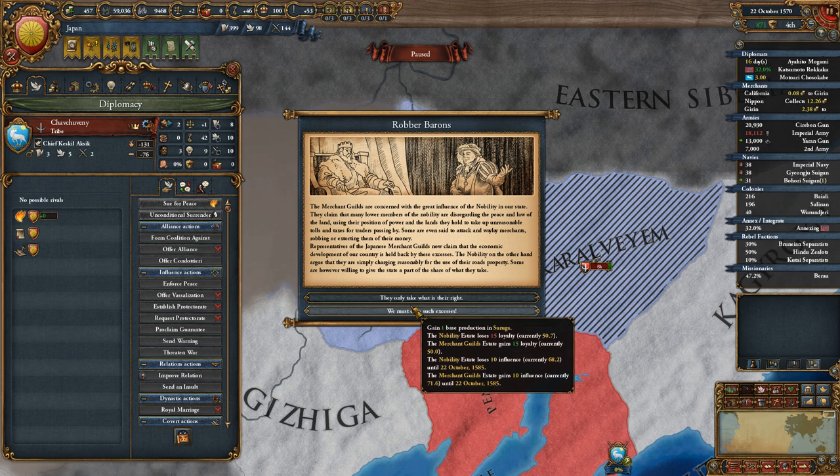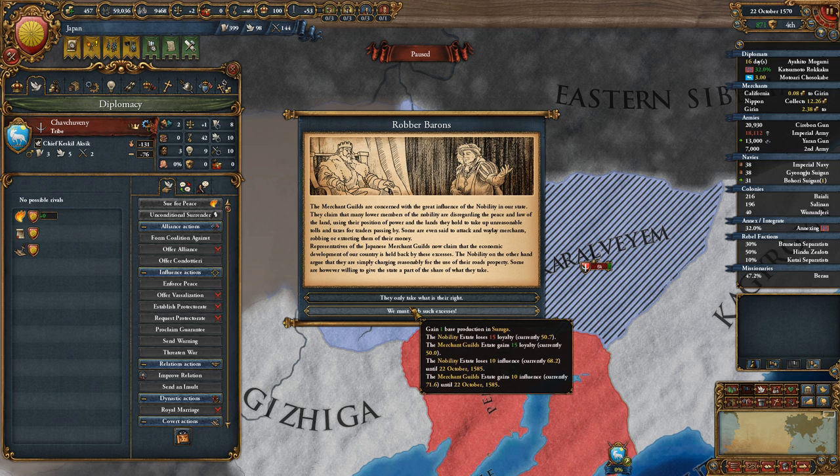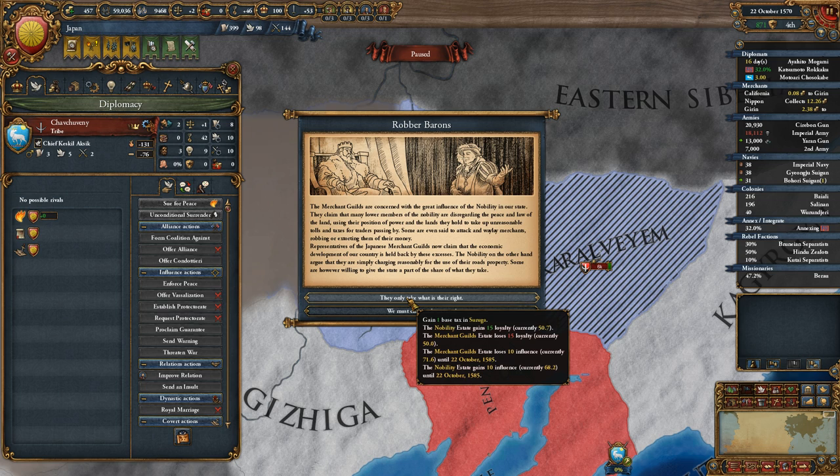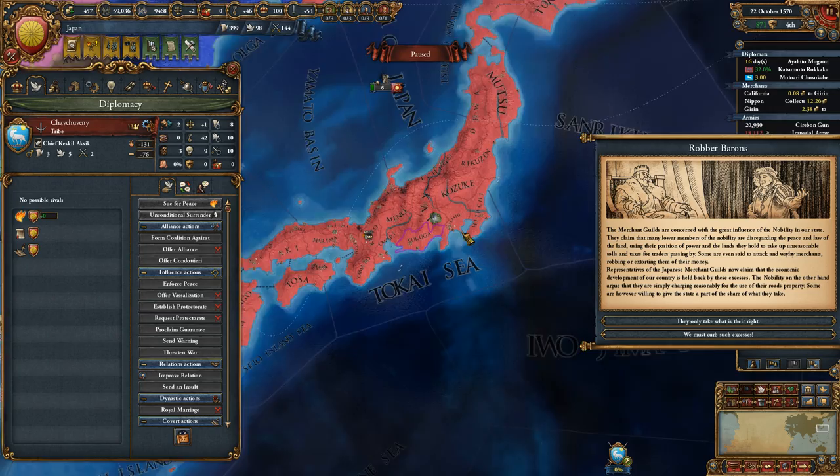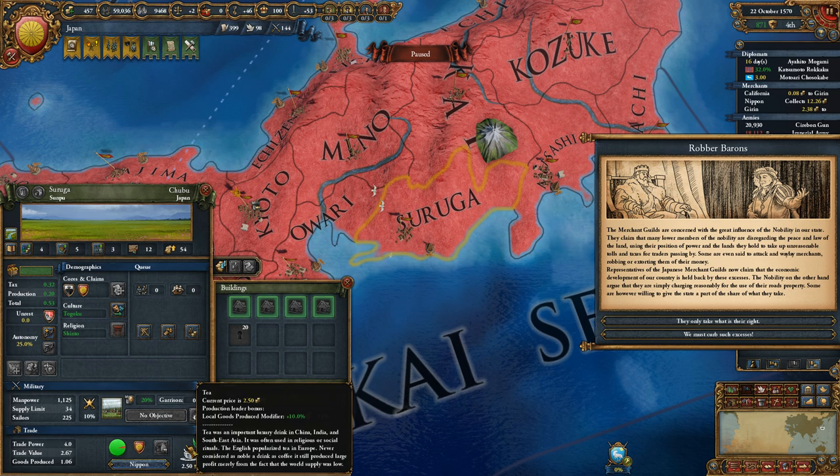In base tax or base production, the nobility estate loses influence — or the merchants lose influence. First off, what does Saruga make? Saruga is a tea location.